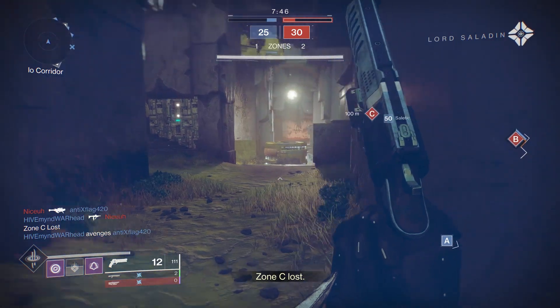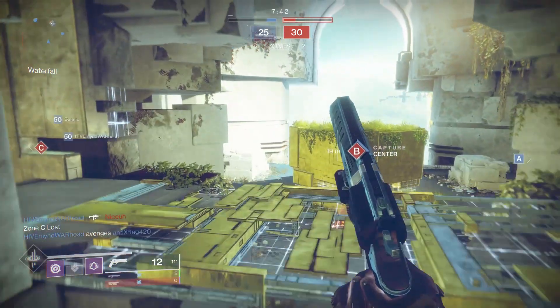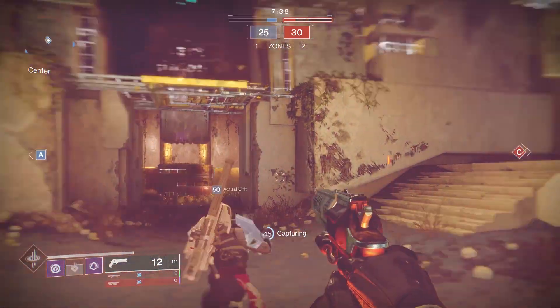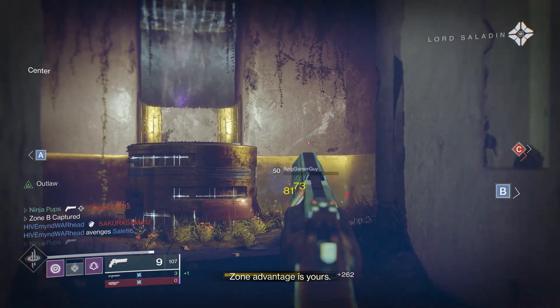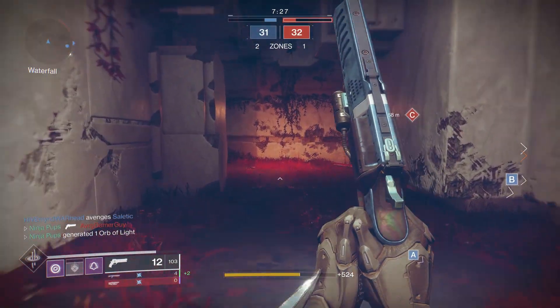Outrageous Fortune is a pretty easily obtainable aggressive frame you can grind for, but now with Iron Banner back, Swarm of the Raven is even easier to get. It actually has an advantage that other grenade launchers don't really have — Swarm of the Raven, unlike Outrageous Fortune, Prospector, or any other options mentioned, is actually a void weapon.